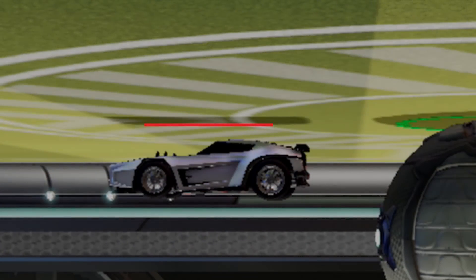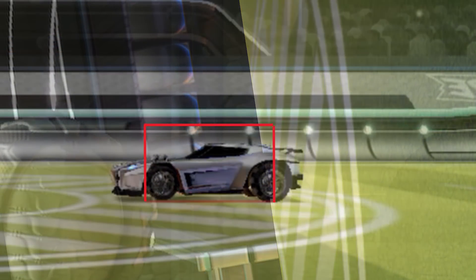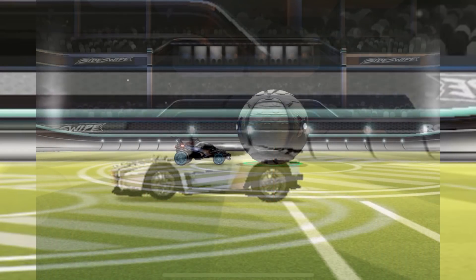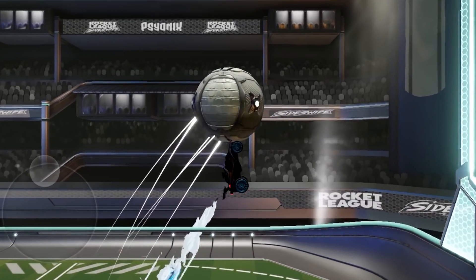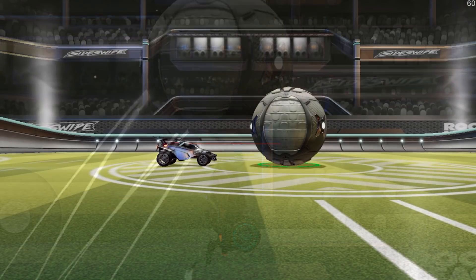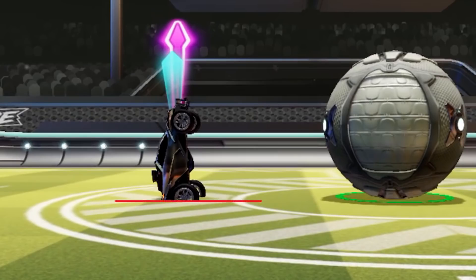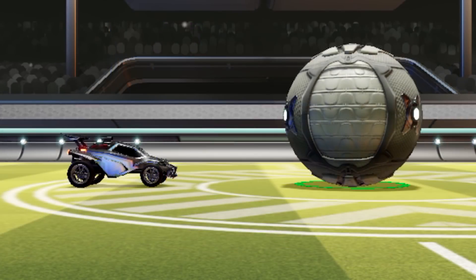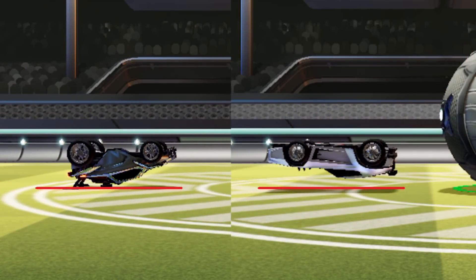Here's how I identified the hitboxes in Sideswipe. Basically, I used a combination of the two methods I just mentioned. To test the front of the hitbox, I air dribbled the ball from below so that the nose of the car was touching the ball, then drew a line at the contact point indicating where the hitbox was. For the back of the hitbox, I aimed up and planted the car on the floor, then drew a line where the car ended and the floor began. And to test the top of the hitbox, I flipped the car onto its roof and drew a line either here or here, depending on the car.